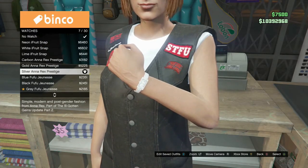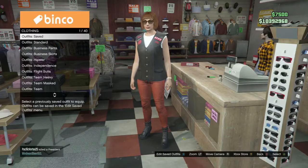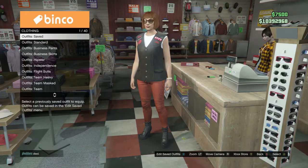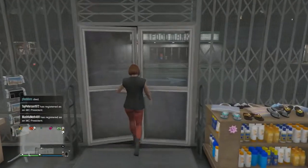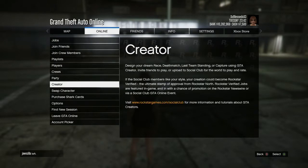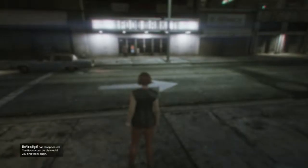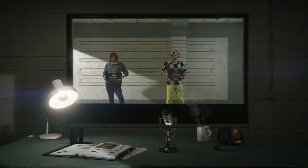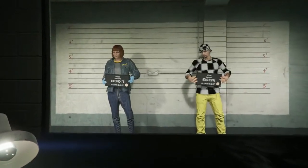Purchase the watch that I'm gonna get — this one right here. Once you guys have them all, you want to save it as an outfit and then go ahead and switch back to your male character. Choose your male character, and once you load back in after choosing your male character.